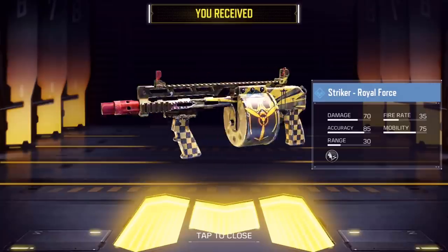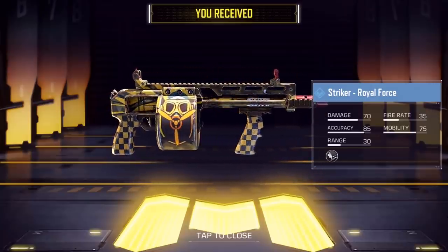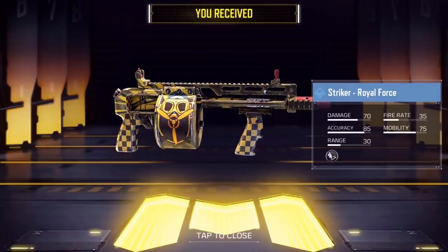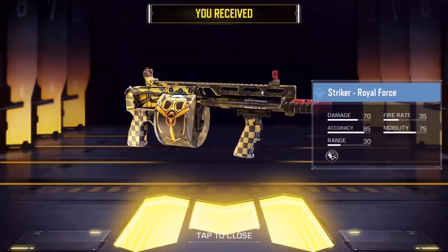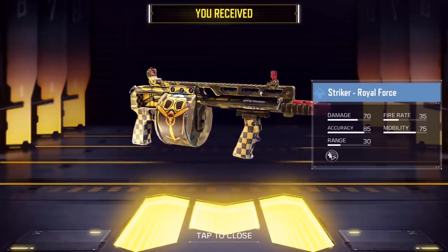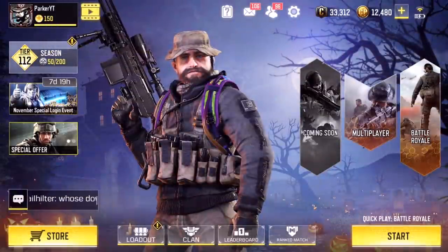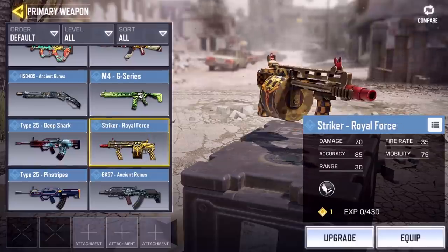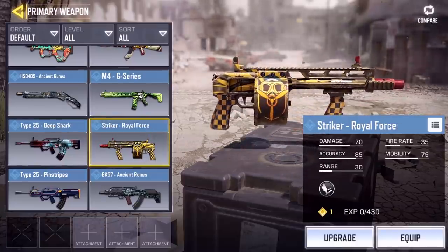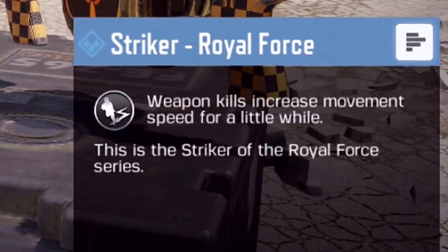So here we go — the Royal Force frag grenade and the Striker Royal Force. It's a very interesting-looking skin. I don't know if I'm the biggest fan of it, but what is that on the drum — is this supposed to be like a prop plane? Feel free to let me know in the comments. There is also a weapon perk associated with that gun: weapon kills increase movement speed for a while.